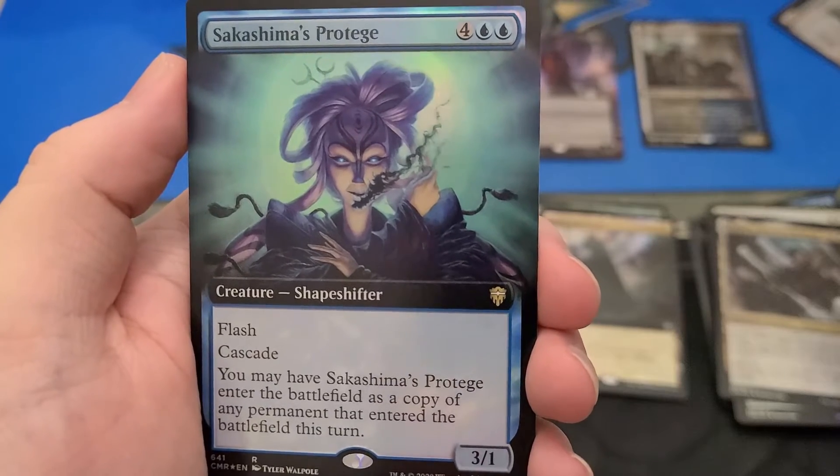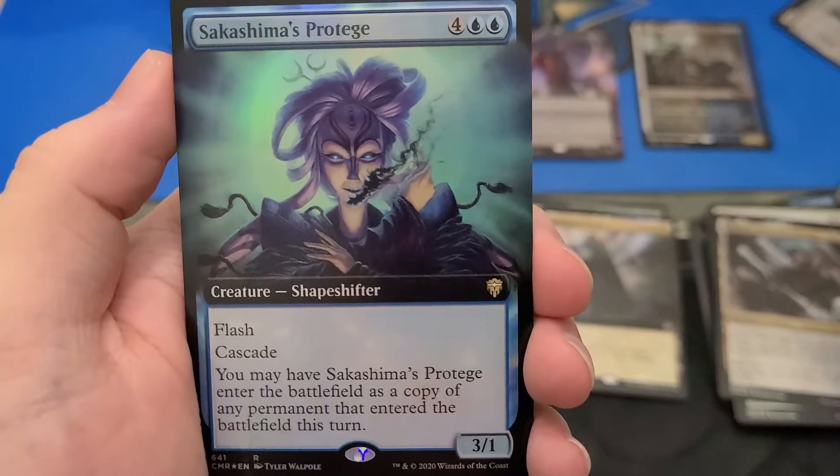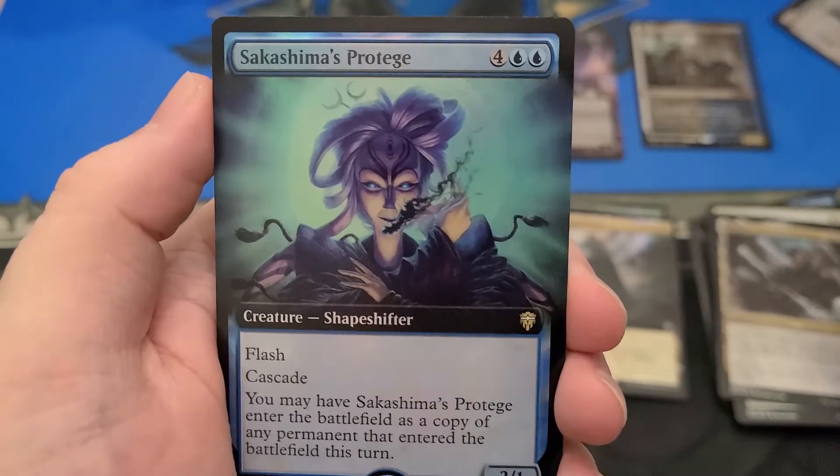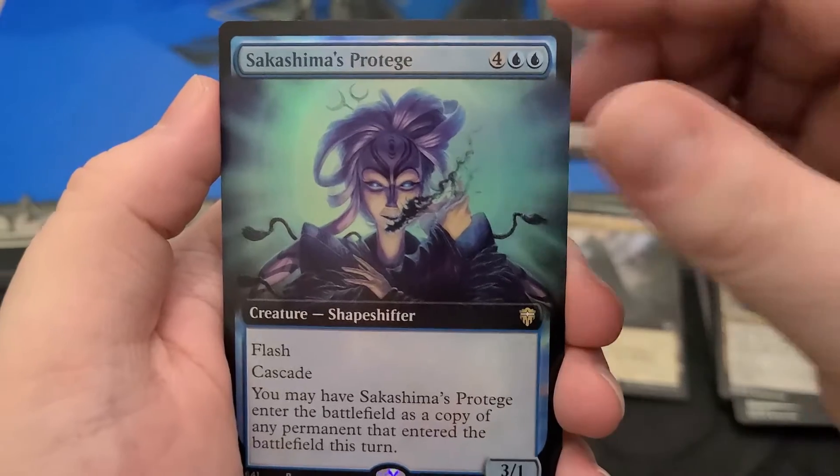I don't know what any of these cards do. This is the most unknown I've gone into a Magic set ever. This is the one that has Cascade and becomes a copy of something that entered the battlefield this turn. So you can Cascade into something real good and then copy it.